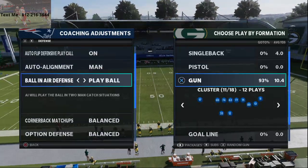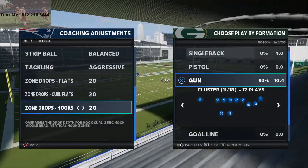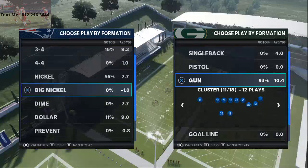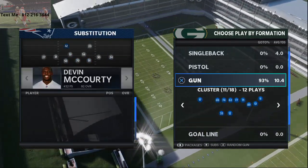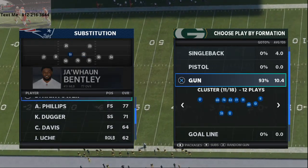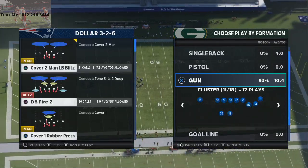So what I'm going to do here is talk about man-to-man coverage. The Patriots, in my opinion, are the best team to run this with, but this is a man-to-man scheme I've released on my channel as well — I'll link that video here. This is what everybody's running: Dollar or Dime 146, Cover One Robber. What they do is put their best man-to-man coverage guys on the field. For the Patriots, we're going to put our best zone guys in here, McCourty, Patrick Chung, and a couple of fast guys in the zone.